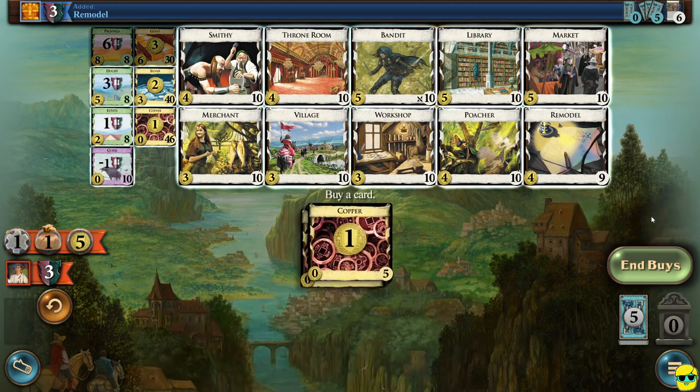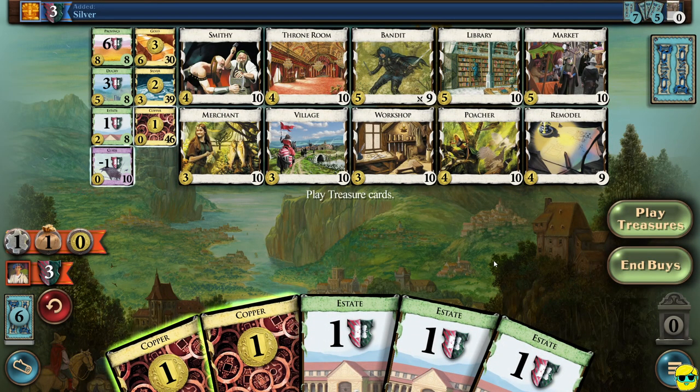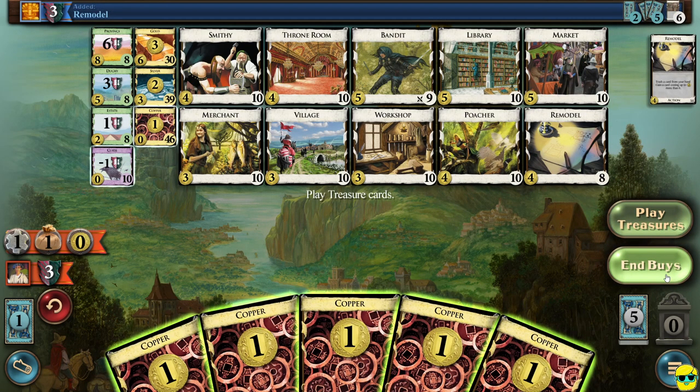So I'm going to play all of my treasures and I'm going to buy that bandit. And again, we get this two-money hand, which is unfortunate. So we're just going to end our buys. What did they buy? They bought a silver — that's good for our bandit. End the buys. And they bought another remodel, so they're really stacking these remodels. Let me see what they've been doing. Did they remodel anything yet? Not yet.